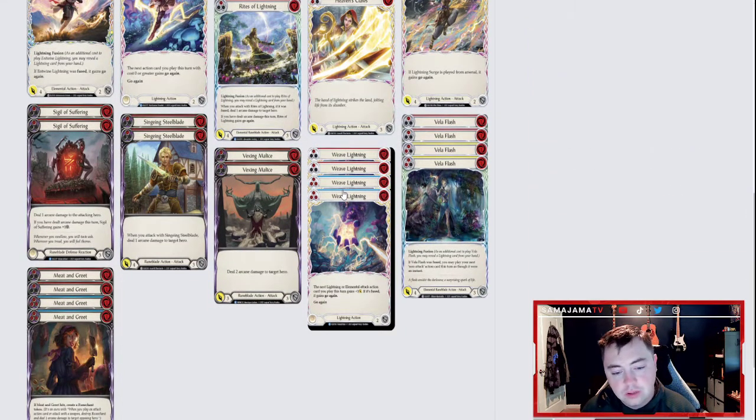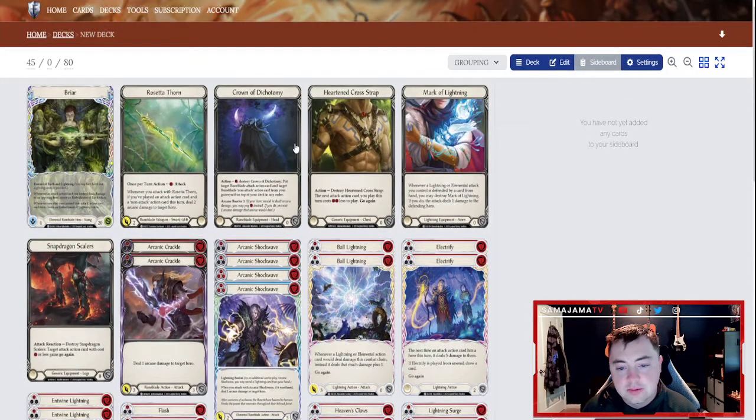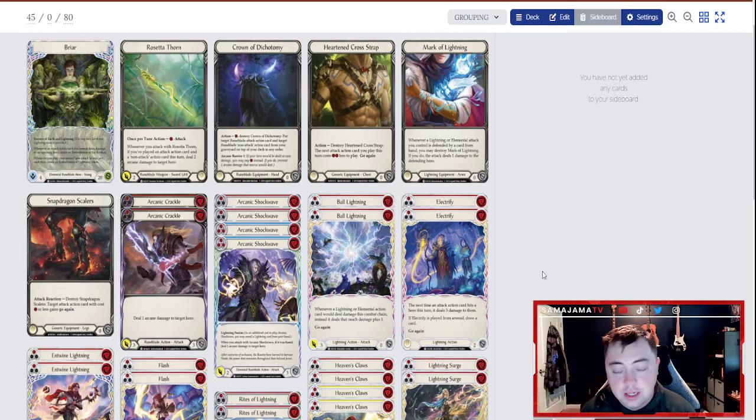You could also trade that out for a Null Rune robe if you're trying to block a little arcane damage — maybe you're playing against Chane or Viserai and you want that extra Arcane Barrier. Mauvrion Skies is really good to help create extra Embodiment of Earth tokens, and Snapdragon Scalers is good to give your attacks go again, which is the point of this deck — to go wide and have a lot of different attacks. Snapdragon Scalers is honestly probably the most important equipment in this deck, and all of these are commons. The downside is they don't block for anything, but I'm trying to enable offense more than defense. You could swap some of these out with Iron Hide pieces that block for one or two — if you do, I'd probably do it in the arm or chest section.